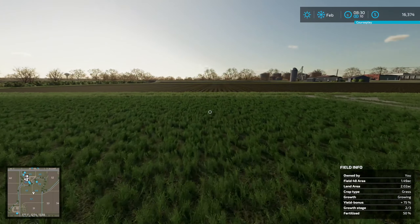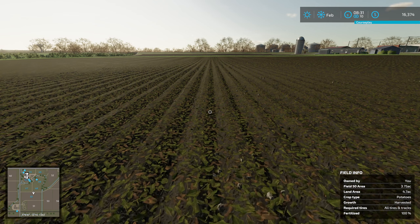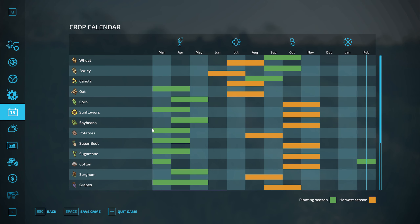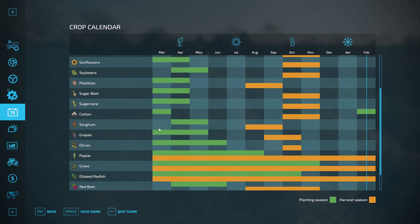So I think what we need to do right now — we did buy this field. It currently has potatoes in it. Unfortunately, the part of the year that we're in right now, we're not able to plant grass, but we will be able to do that next month.